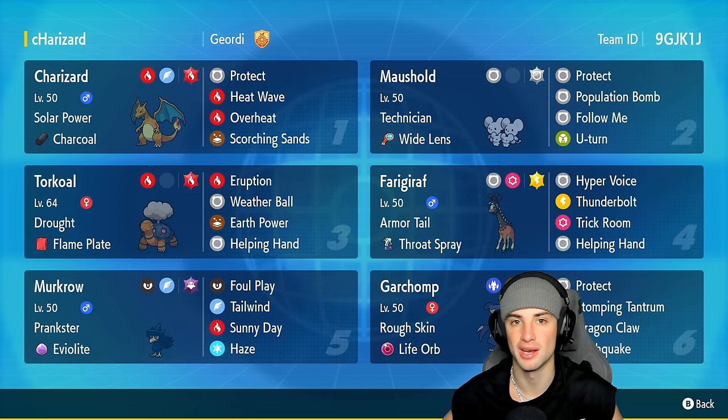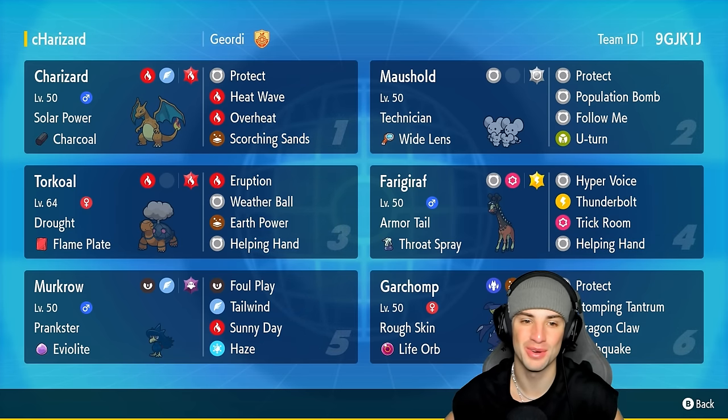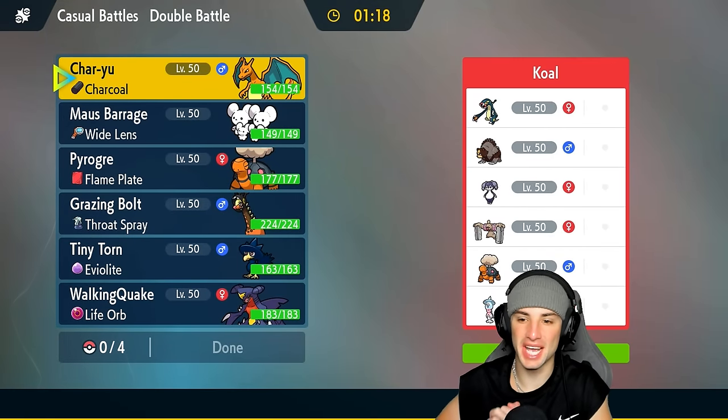If you want to run the team yourself, the code is at the top right corner. If you enjoy today's video, don't forget to leave a like and subscribe. Without further ado, let's hop into match number one showcasing Charizard in Regulation H — match one coming at you guys. We're going up against a Trick Room team.